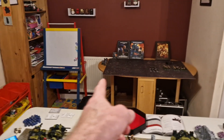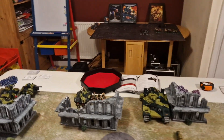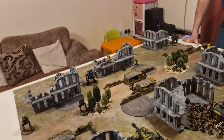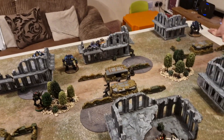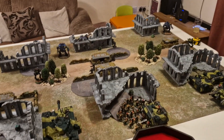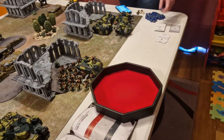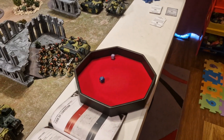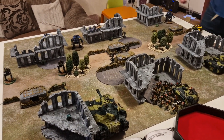The Terminators are in Deep Strike and the Eradicators are in reserves. Both sides can redeploy — Ultramarines because they're Ultramarines, and the Guard because of the Master Tactician warlord trait. So after rolling to see who goes first, there'll be some redeployment shenanigans before getting on with it. Ultramarines win the roll — it'll be Ultramarines Turn 1.